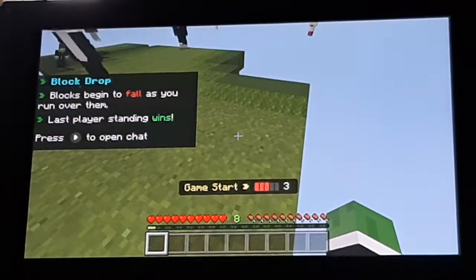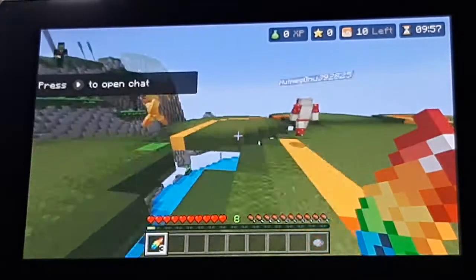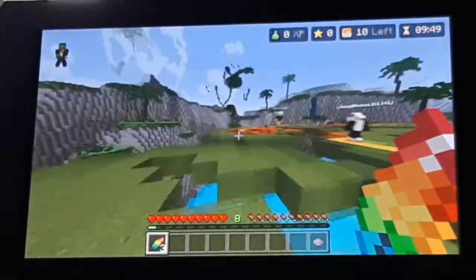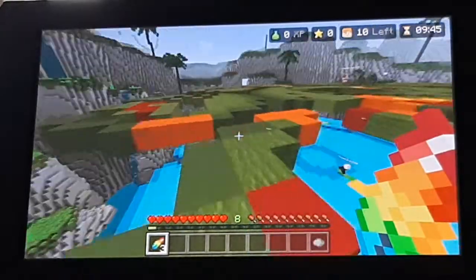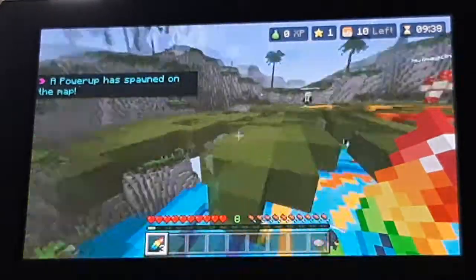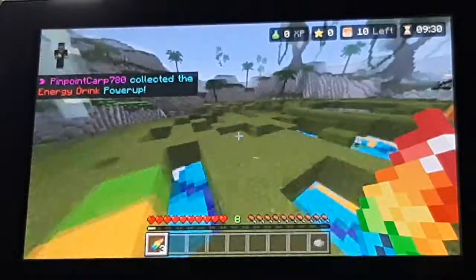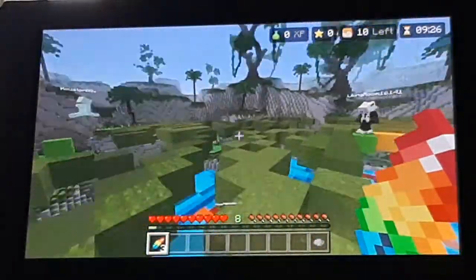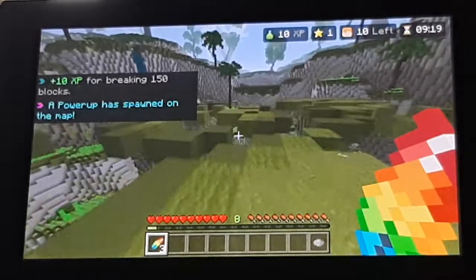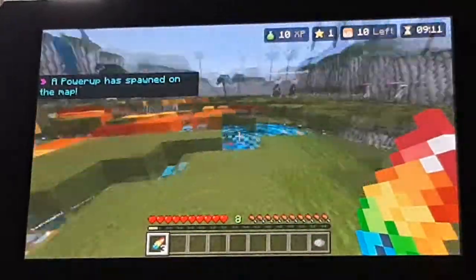I hate how once you jump, you can't start sprinting where your field of view goes back for some reason. I just don't know why you can't do it, but I wish you could just immediately start sprinting. Before you could start sprinting right away, but otherwise you'd always have to be standing at the start of the match — you can't be in the air or else you won't start sprinting immediately. I just don't like that.